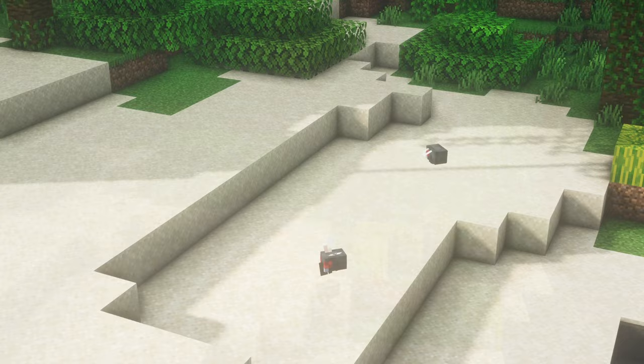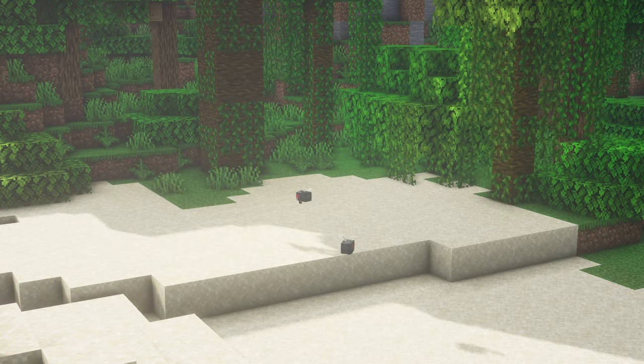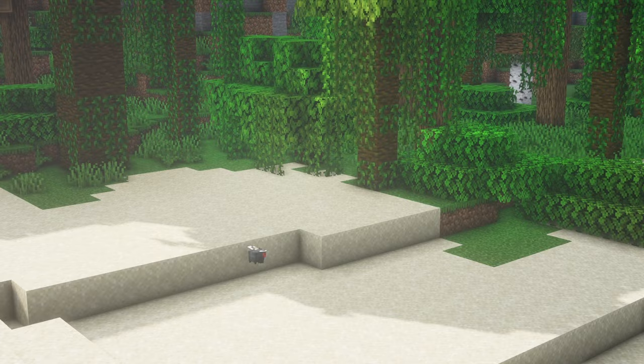Flies. These flying insects are found in almost every biome in the overworld. They are normally passive but will attack zombies, spiders, and cave spiders. These insects drop maggots upon their death. When they enter a crimson biome in the nether, they transform into crimson mosquitoes.